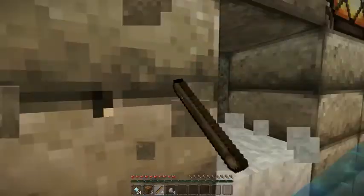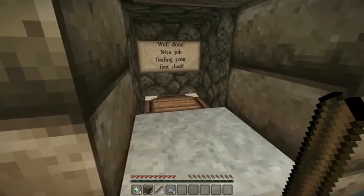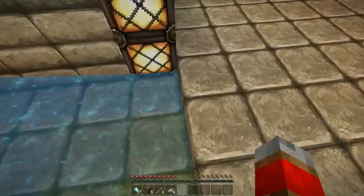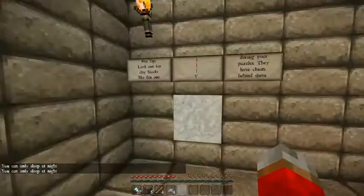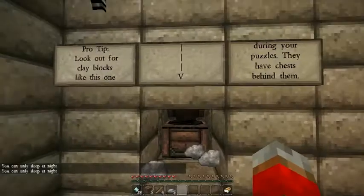Oh, clay. Did you see if I could break it or not? Nice job finding your first chest. Yes, yes! 27 diamonds. Victory. Now look — off the clay blocks. Cool. Bread. Diamond.